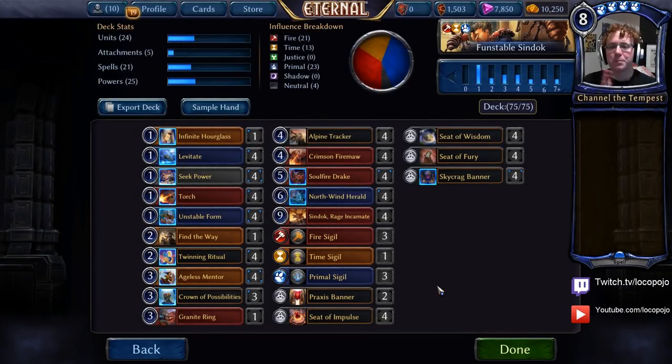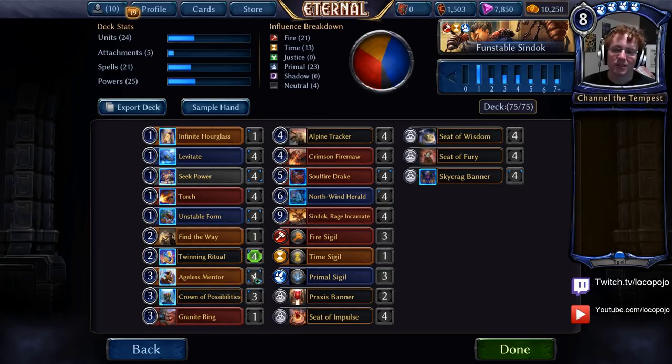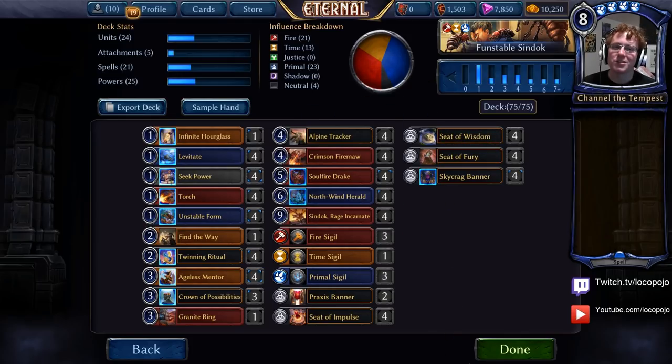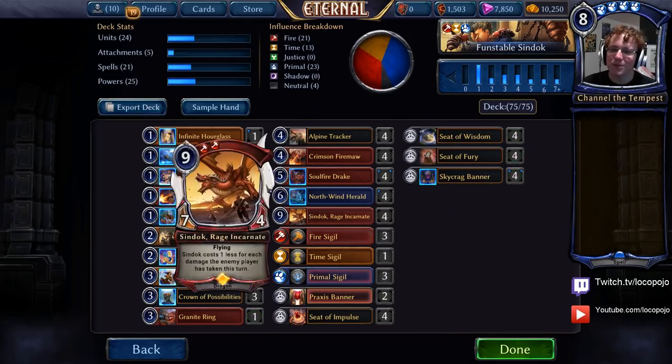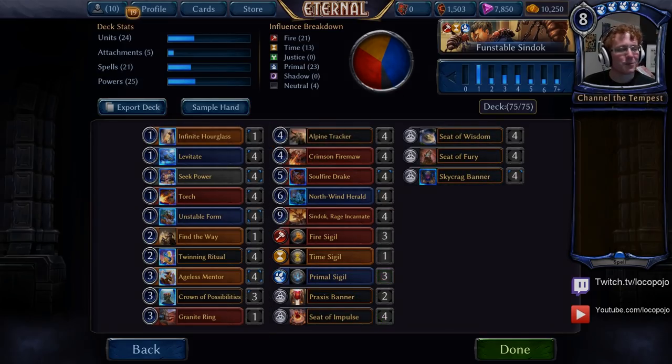So that's all of the basic interactions of the deck. You'll find that it's a lot of fun to play. Crown of Possibilities adds a lot of shenanigans to the deck in general, but it's also a deck that just swings in with big flyers, and big flyers are a really satisfying Timmy experience. If you like big dragons, this is a good deck for you. Let's go ahead and show it off and get some big dragon fun happening as fast as we possibly can.